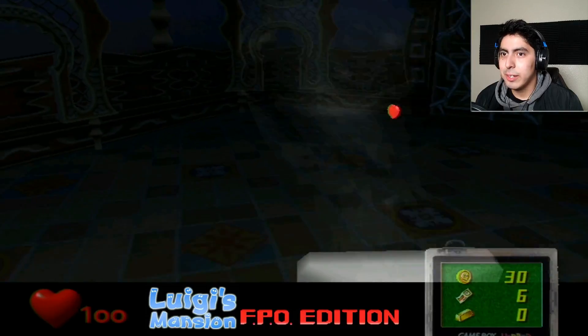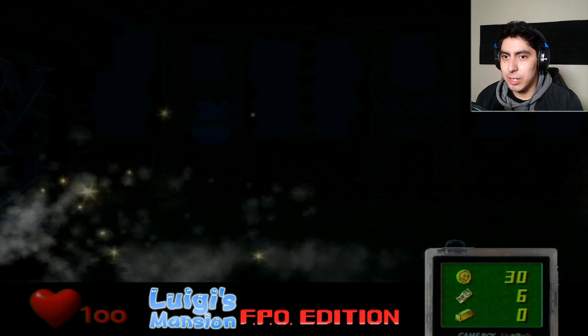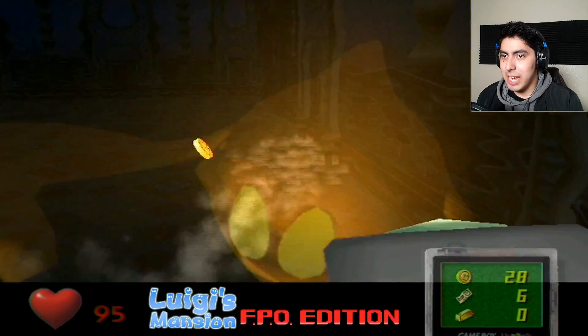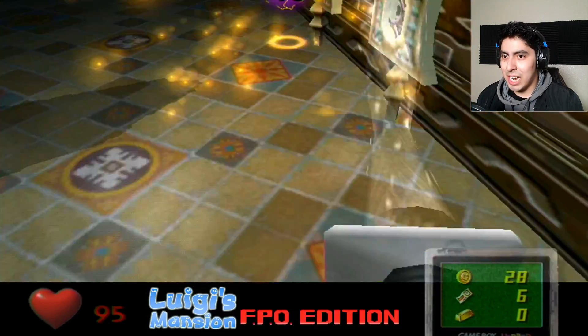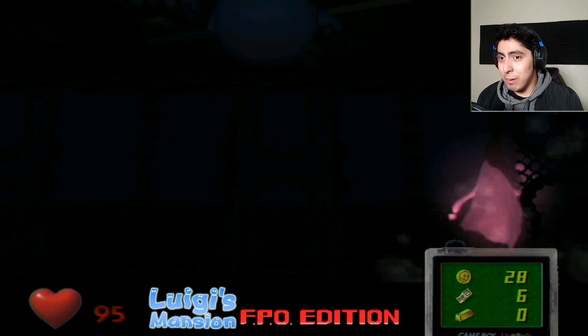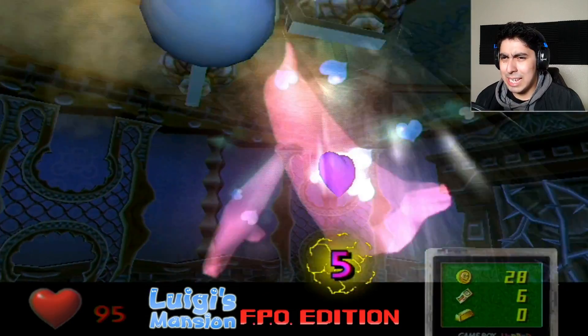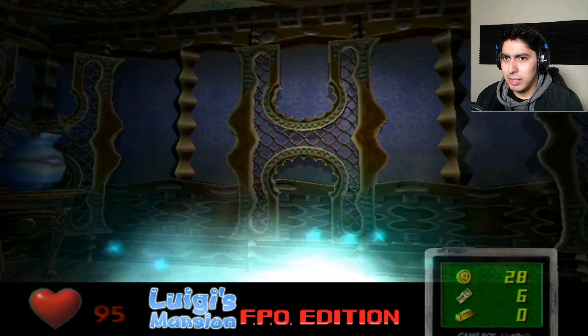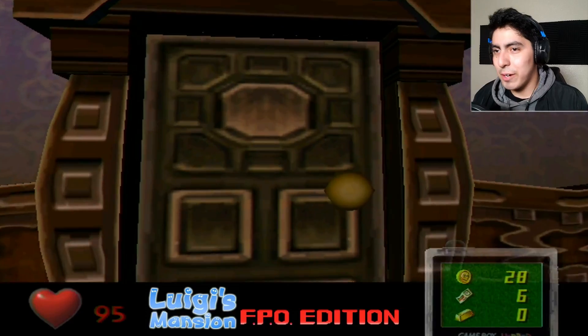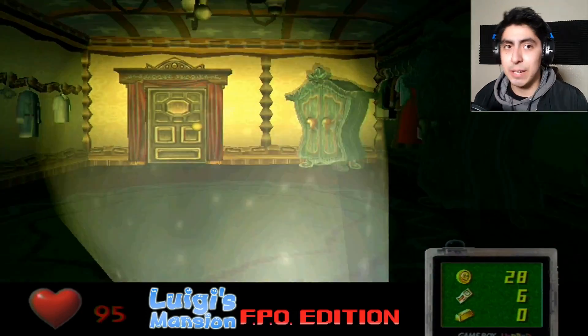Dude, I'm a ghost busting bastard over here! Luigi's doing all the work! Getting hearts! It is kinda hard to stun a ghost, I'll tell you that! Oh god, she almost hit me! Where'd she go? There you are! There we go — that's working in our favor! Nice! Now this room's done! We can go to the next room — we're gonna try to catch the speedy ghost, which is actually really difficult to do!